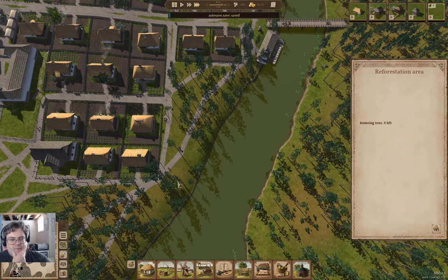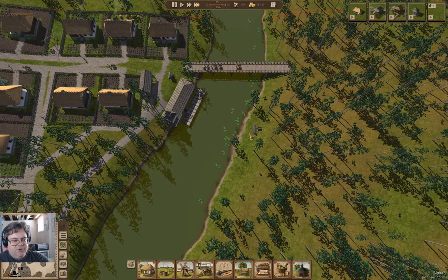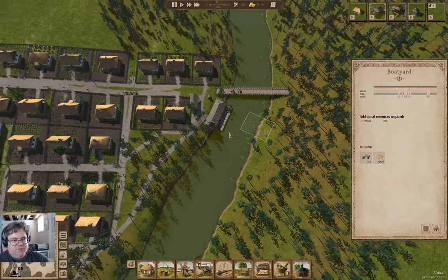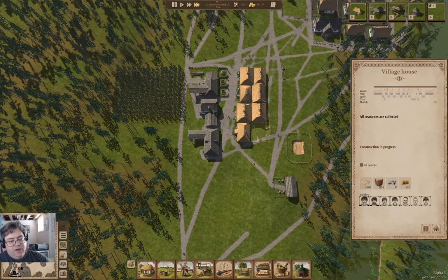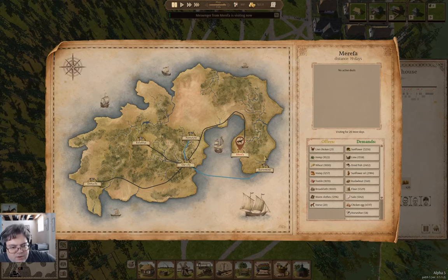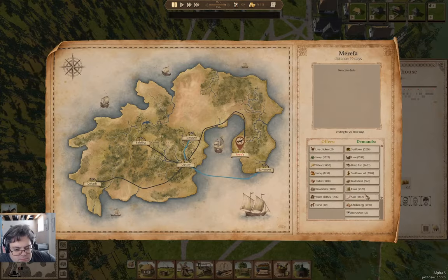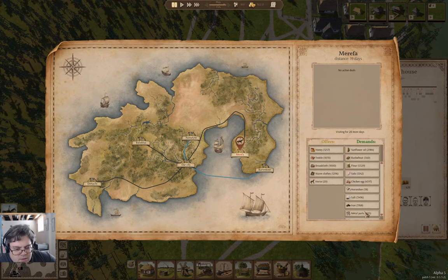We're building our stuff over here, or setting up to build our stuff over here as well. We just about have everything there. When the workers arrive, that's just going to get put up there. They are demanding sunflower, lime, dry fish, buckwheat — nah.